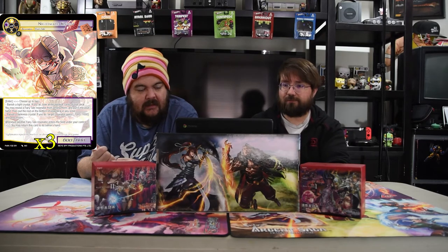Nightmare Night is a darkness and white 6/6. On entering, choose up to two: banish a light crystal to look at the top four cards of your deck and reveal a Fairy Tale resonator from among them to put in your hand, putting the rest on the bottom; or banish a dark crystal to give target resonator minus 1000 until end of turn. Whenever another Fairy Tale resonator enters the field under your control, you may return this card to its owner's hand — so just banish a dark crystal, kill a dude, and when he's on the field play another creature and bring him back to kill again. Pretty silly.